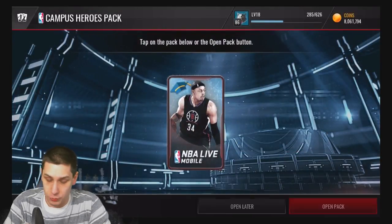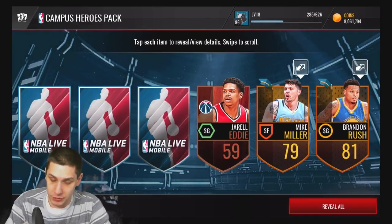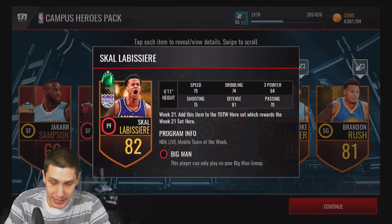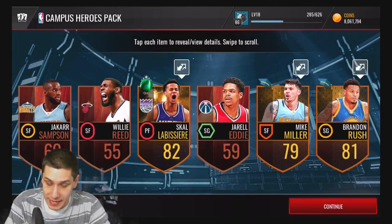All right, final pack — we'll go through this one a little more slowly. Hopefully we get one more elite. We hit Brandon Rush right away, and actually we got two players out of this one. We get a Team of the Week too! This is actually a decent pack — we ended up getting the Team of the Week card and then two gold campus hero players as well.